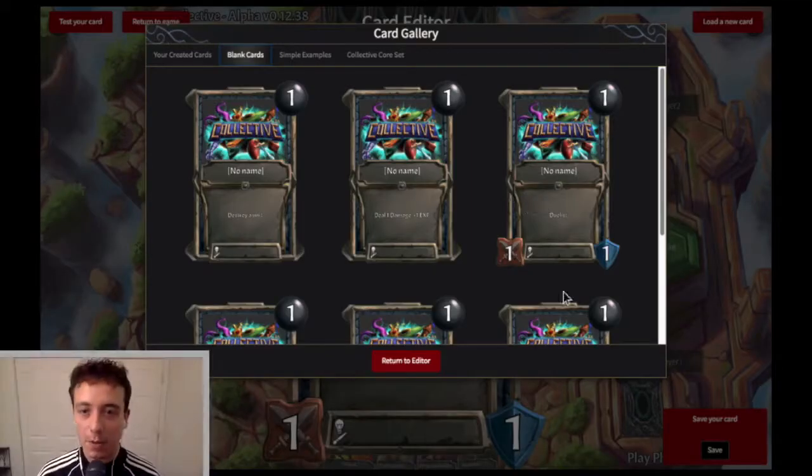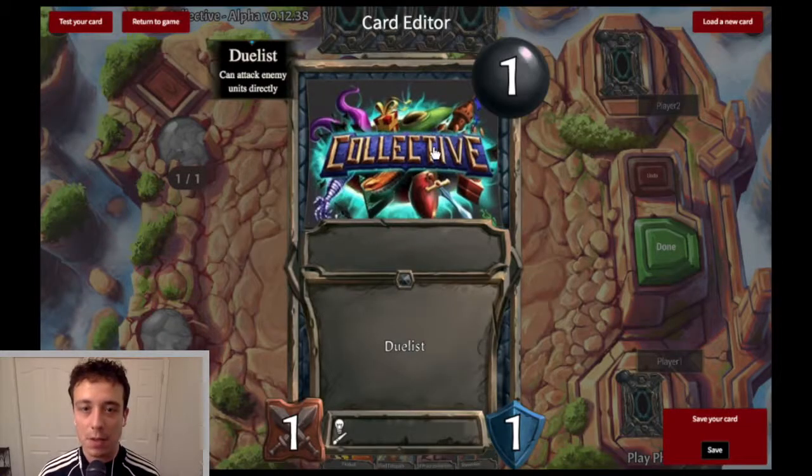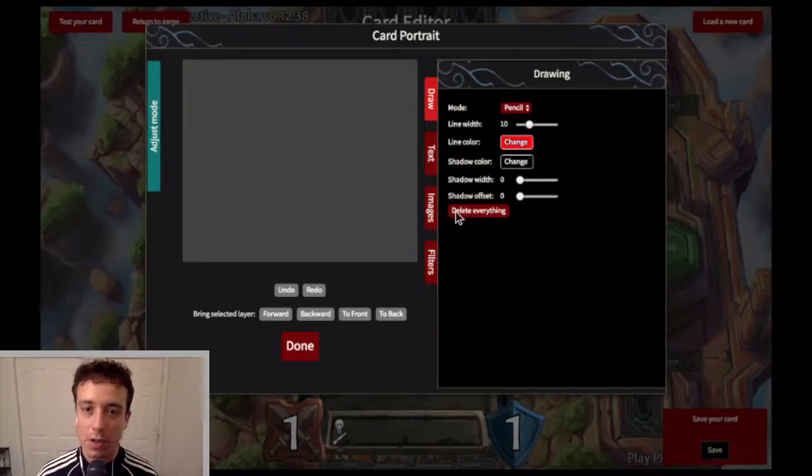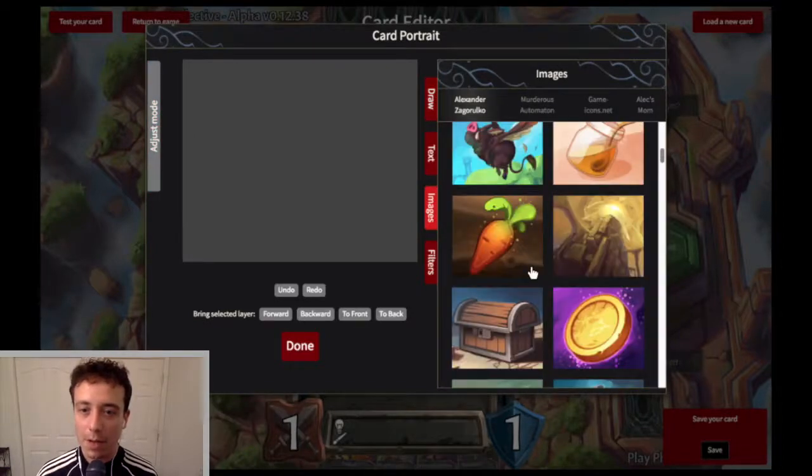So here we have a bunch of blank cards. We're just going to pick this one because it's a unit. You click on the place where the art will go so that you can put the art for the crab in there.